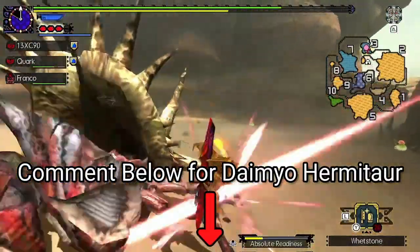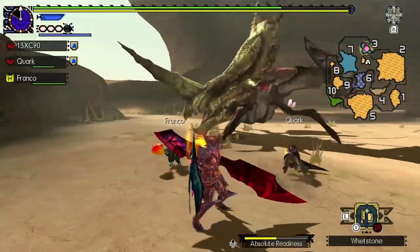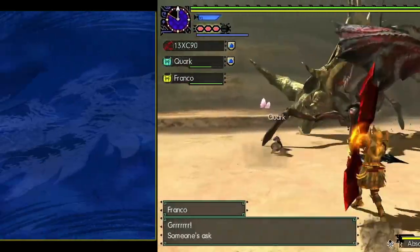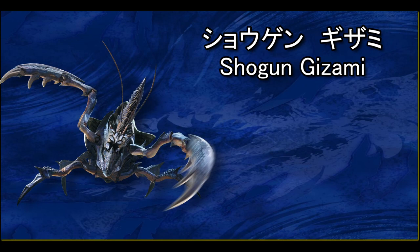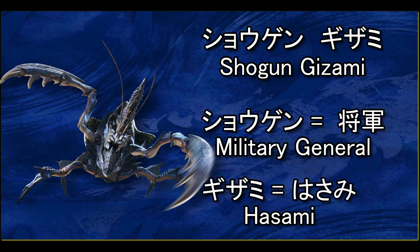Let me know down in the comments below if you are interested to know more about the Daimyo Hermitaur — I will make a video about it in the future. In the Japanese language, it is named Shogun Gizami. Shogun means general in Japanese, and Gizami is probably a wordplay of the Japanese word for scissors, which is Hazami.